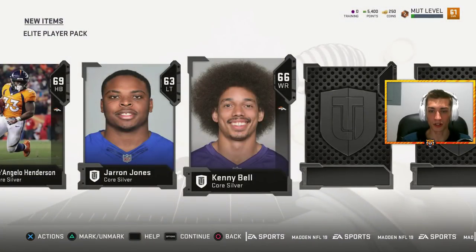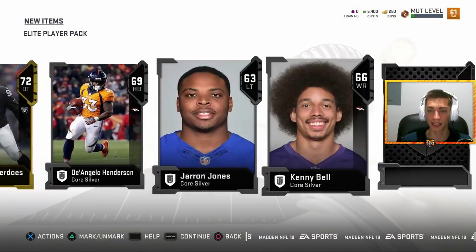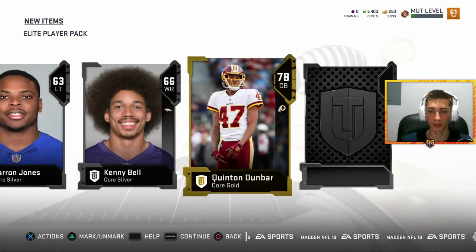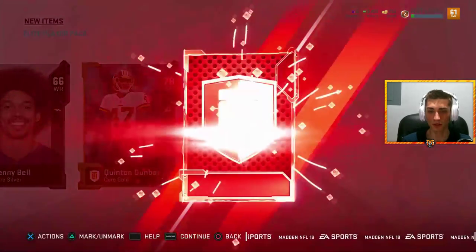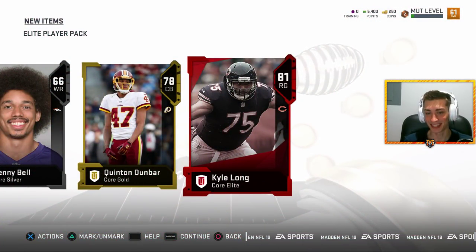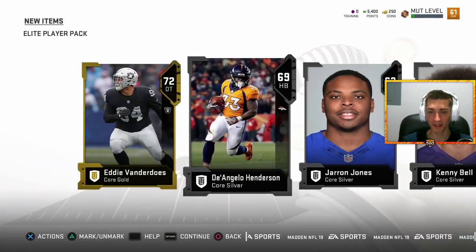Not much here - Kenny Bell, of course rocking the nice afro. Kenny Bell can block. Last one here - boom, Kyle Long! Healy's boy - too bad Healy's not here, he would have loved it.